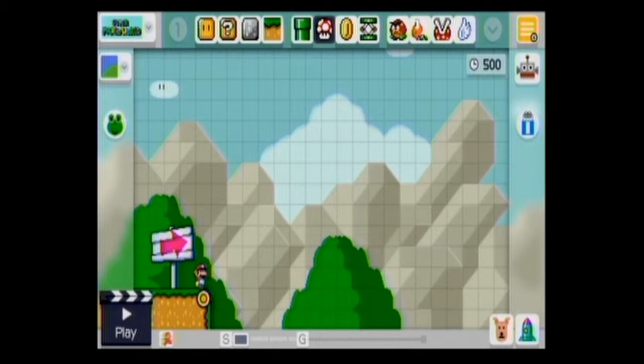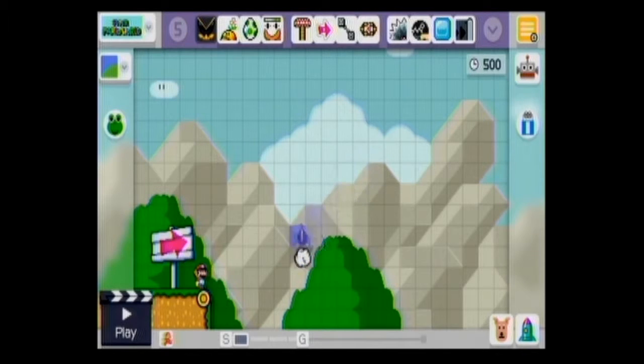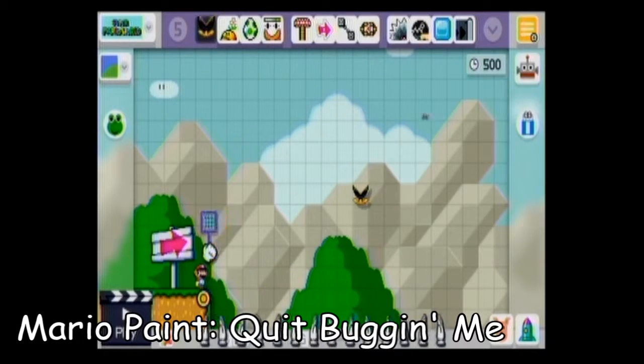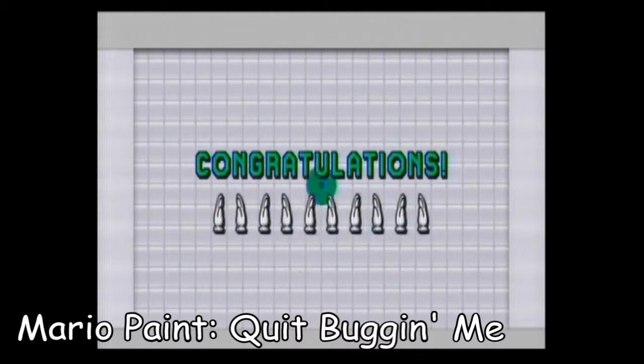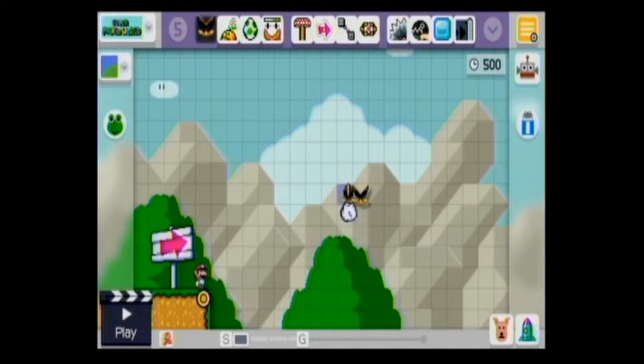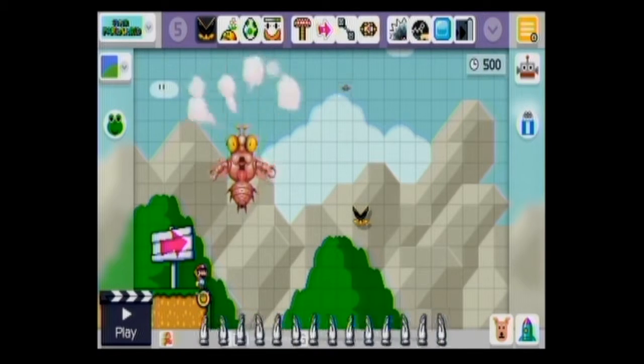There's a reference to Mario Paint in the title theme Easter eggs — another reference to Mario Paint for the Super Nintendo: if you shake a muncher, flies will appear. Now if you hit them, you'll be treated with this fly swarming. You can also play a harder version if you keep shaking anyway and eventually the queen bug will appear.